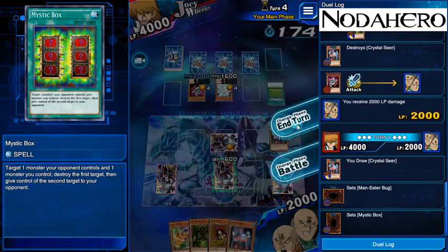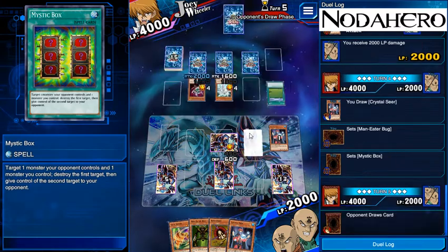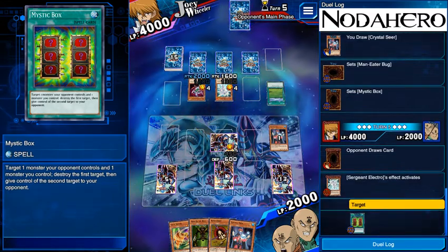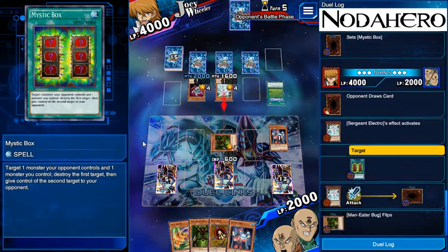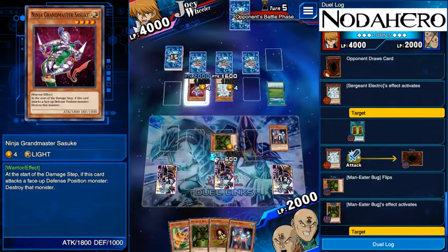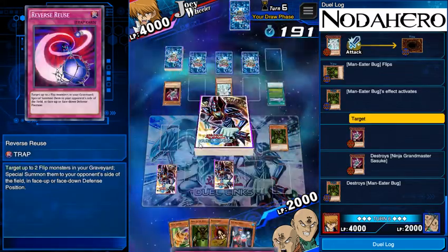In hindsight, I just realized I should not have played that Mystic Box because it does literally nothing right now. Trying to think if there is a line that gets me out of this predicament. We've really want to hit Remove Brainwashing so that we can take advantage of what's going on right now. I think the best way to last that long is to go with Man-Eater Bug here so that we don't die to him randomly having another one of these in hand, or just an 1800 beast warrior. If he doesn't have a monster, we get to kill the Sergeant Electro anyway.